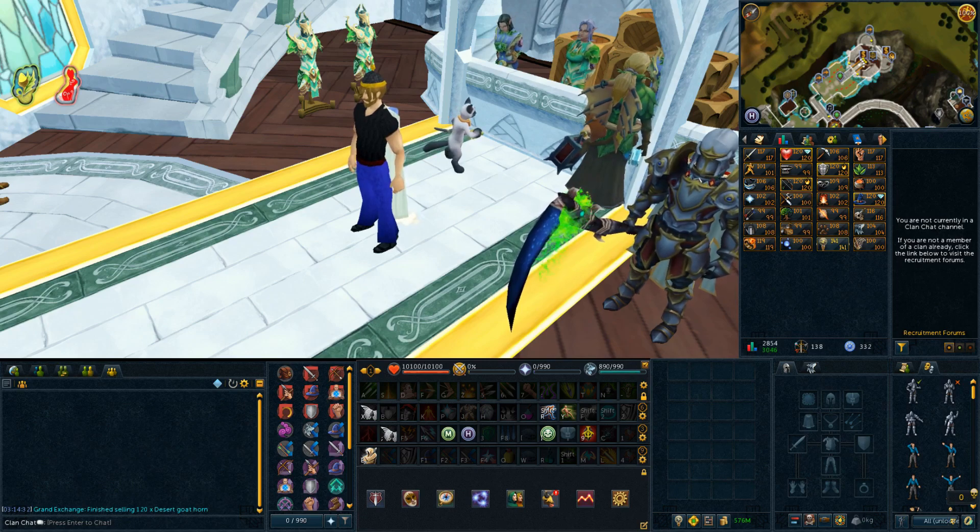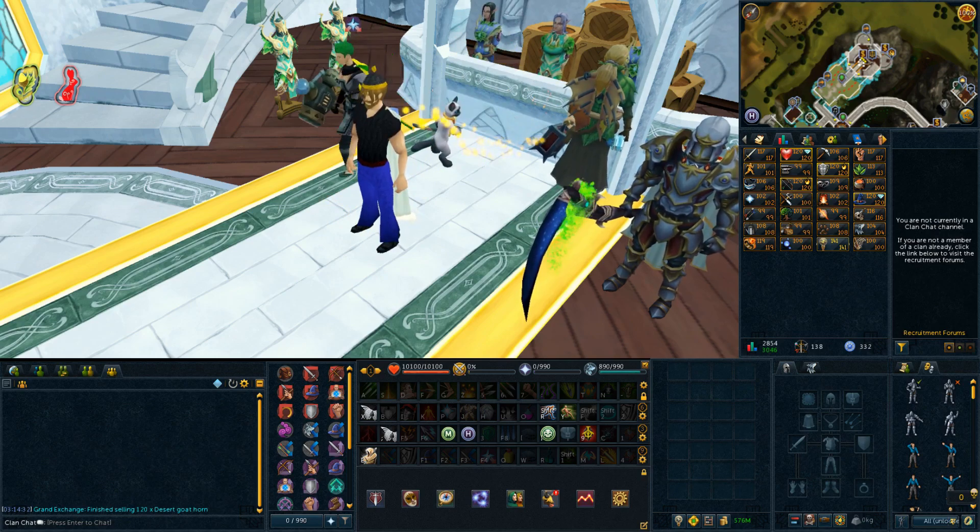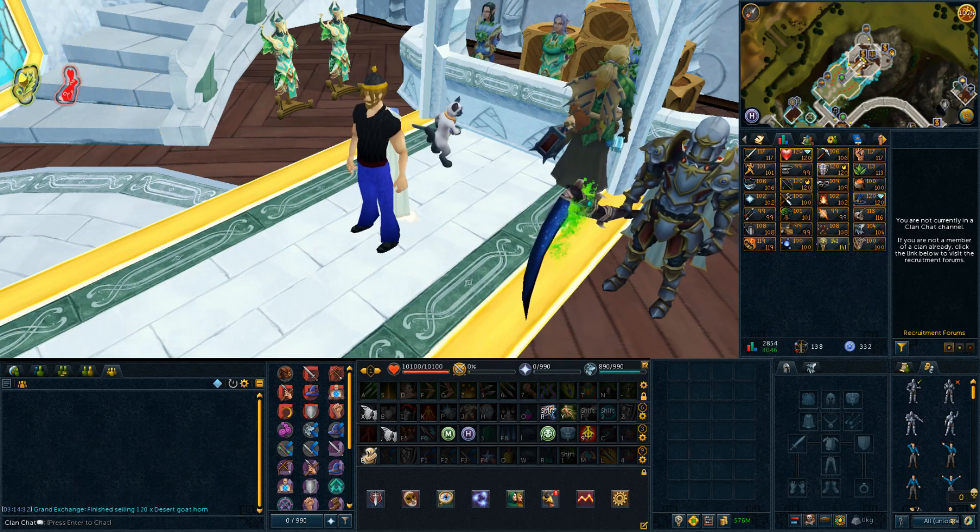We're doing another bond giveaway! On my community tab you can see who won the last bond giveaway. We're giving away another two bonds this episode. To enter: make sure you're subscribed, like the video, and leave a comment telling me your favorite RuneScape memory — doesn't matter what it is. I'll be picking from those comments.